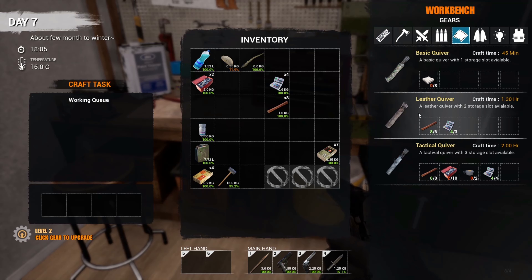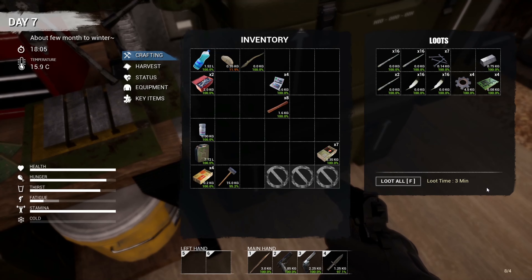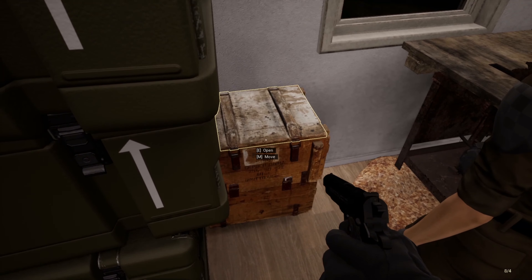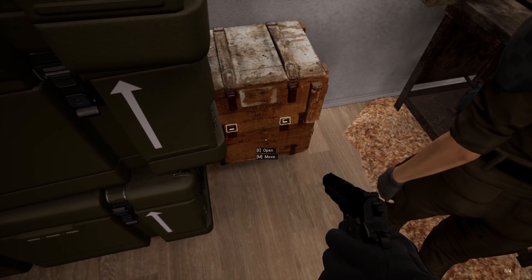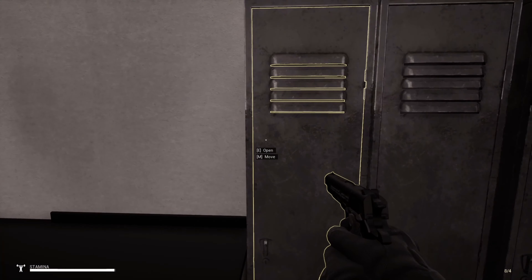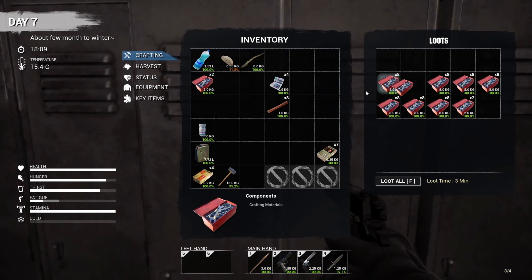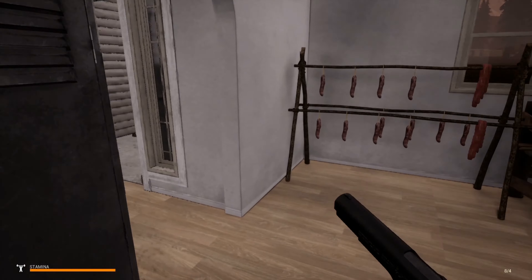We need eight of those and two tape. We are going to farm tonight in the hopes of getting that military components. Let's take the oil out — actually let's save that for the generators. We might make a generator. So we need eight more of these guys — good, done. Ten — okay, so we've got that, that, and that.